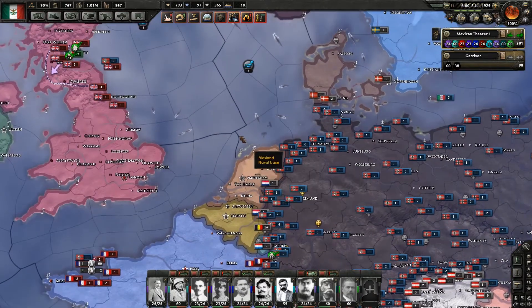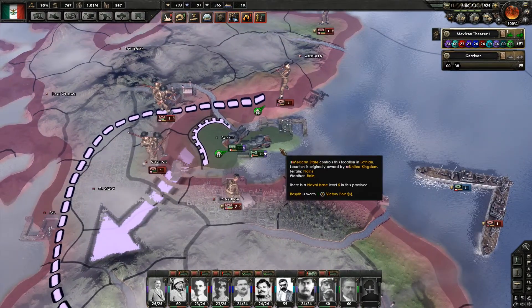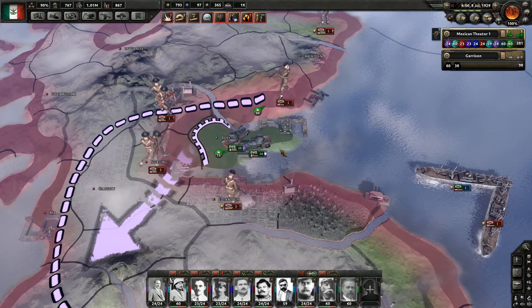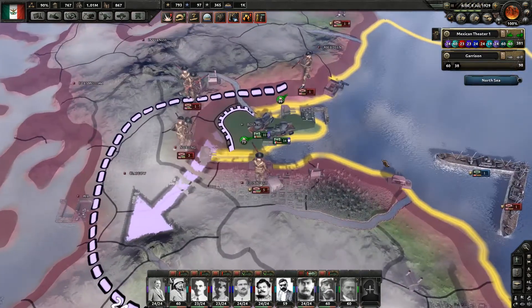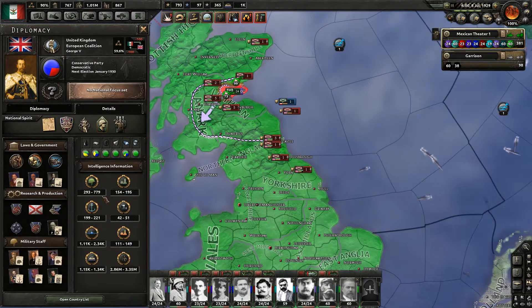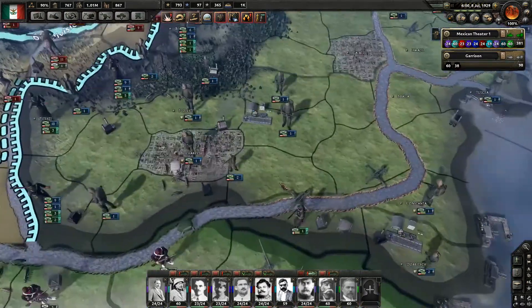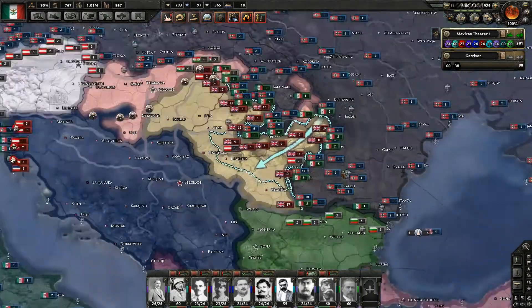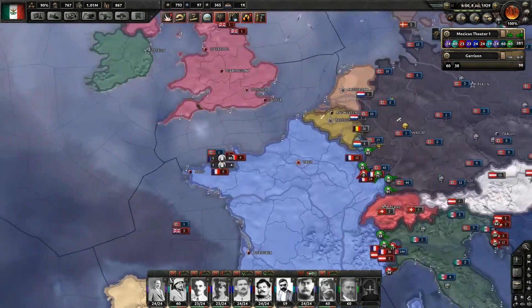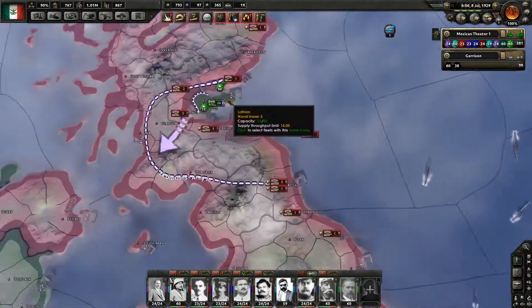We were also able to launch a naval invasion of Great Britain. We have landed 24 divisions here and are trying to break out from the beachhead. However, I was looking at this and it does say that they have anywhere between 293 and 779 divisions. I did manage to isolate and destroy like 150 British divisions down here in Romania. But if they still have anywhere near that many divisions, it's gonna be a hard fight.